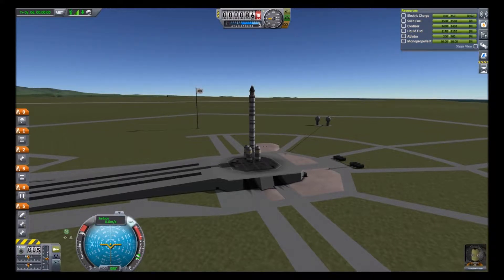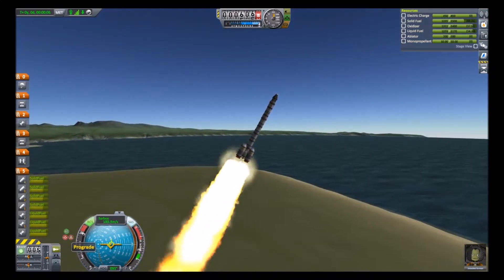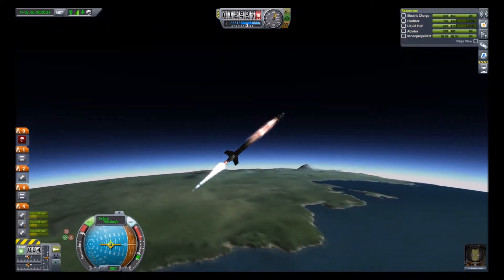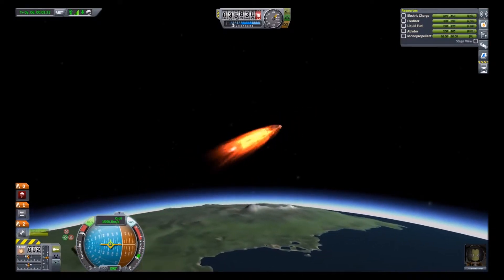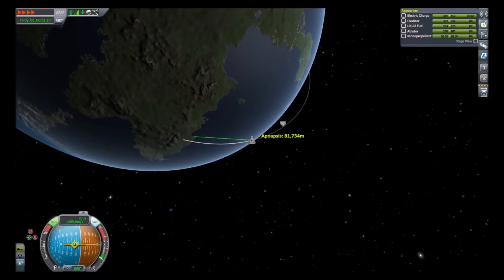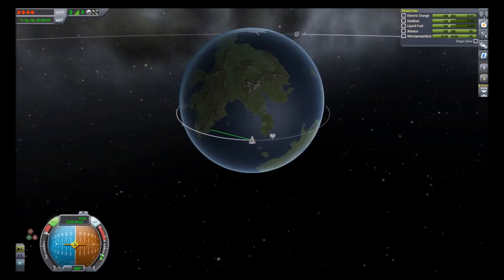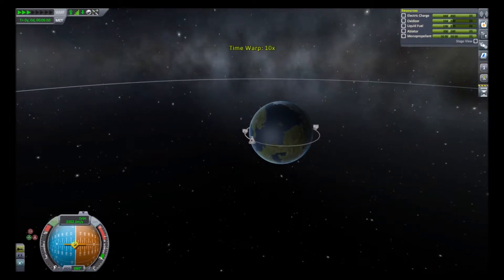We want to make sure that everything's right and get rid of all of the notifications — they're annoying. You've already seen me get into orbit, so I'm just going to speed this up. I'm doing a gravity turn, which is very efficient when getting into orbit. I have never been good at getting the perfect angle for the craft, but oh well. We are now in a stable orbit with a periapsis of at least 70 kilometers.